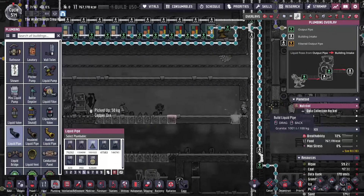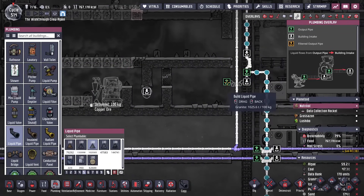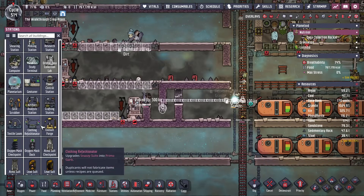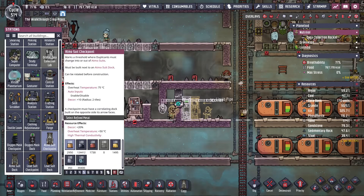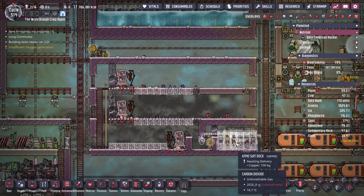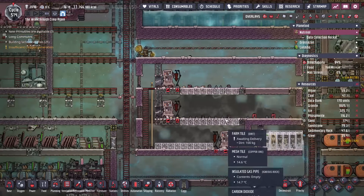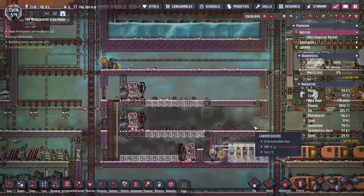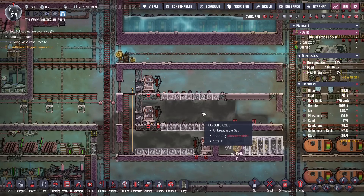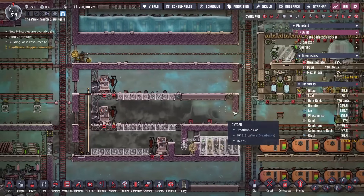It looks like there's a path for clean water here - oh, it's actually pretty close. There we go - create ourselves a liquid lock. Then I'm going to create some stations for suits because my duplicants are not going to be able to breathe in here. Note by the way, this is very different than how you would do a Drekko chamber that was meant to produce plastic. This is not really meant to produce anything other than having Drekko eggs ready for some of these other asteroids. If it were for plastic, this would be centered more around mealwood rather than the balm lilies, because the mealwood is what the glossy Drekos eat.